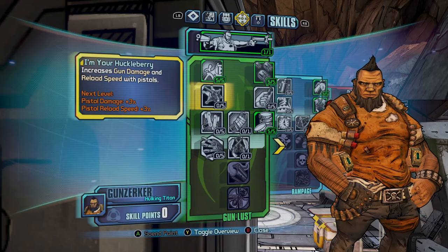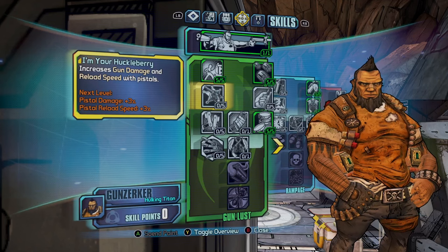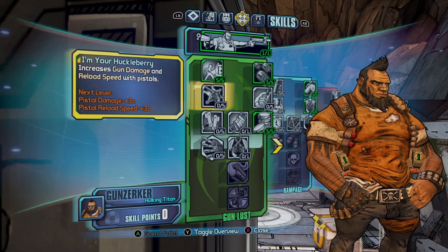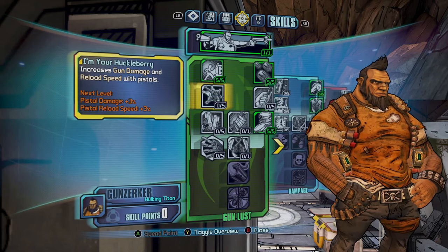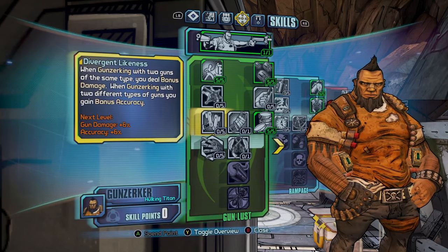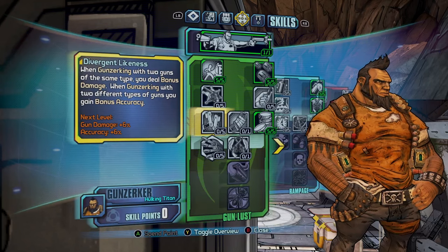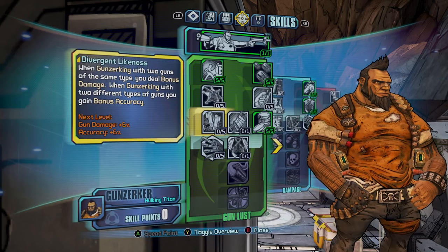Huckleberry is good if you're using the Double Penetrating Unkept Harold. Once you go into True Vault Hunter Mode you can farm Savage Lee at the start of the game. That's pretty much the best pistol in the game. Huckleberry increases pistol damage by 15% and reload speed by 15%. If you grab a slag pistol it'll also increase your damage with the Double Penetrating Unkept Harold, and you'll be slagging enemies too, so you'll just do massive damage with the Unkept Harold.